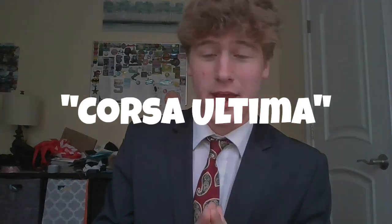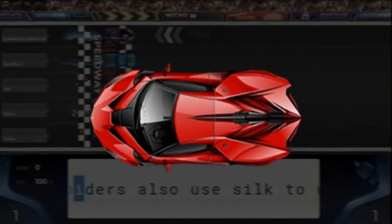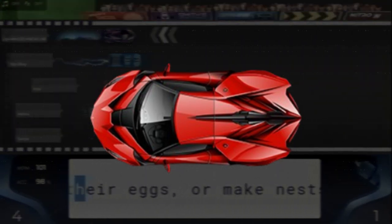A little bit of a spoiler for the upcoming Nitro Type Leagues. There's going to be a new car coming into the game called the Corsa Ultima, and it looks super cool in my opinion — and it's a top league car.